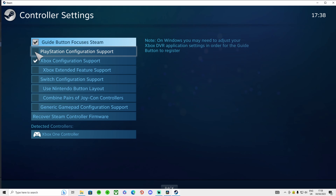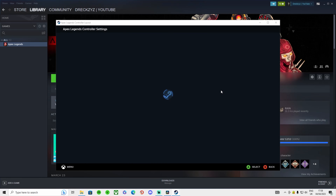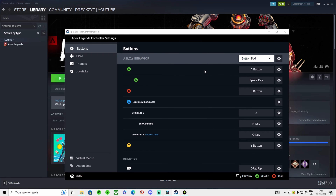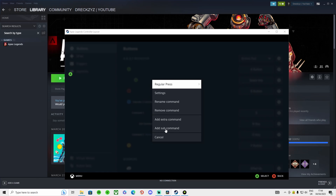If you want to make this even more spicy, go into Steam. If you play Apex through Steam — and if you don't, just delete Origin and download Steam, you'll thank me later. You can use Steam for so much more than Origin, and you can even set up tap strafing. I have a video showing you how to do that — I'll put a link at the end of this video.